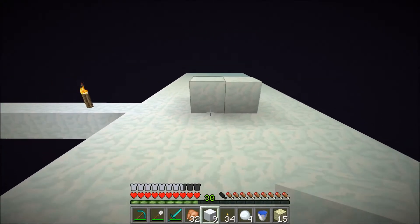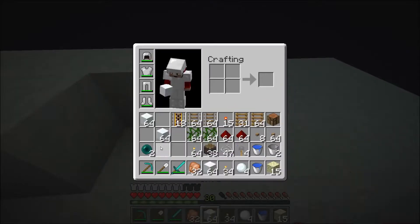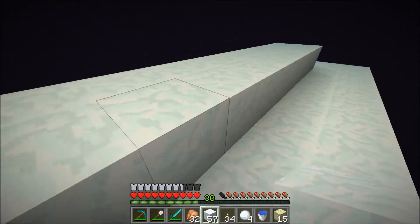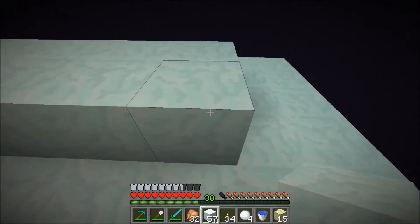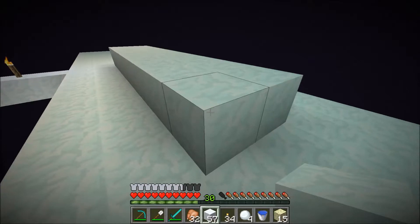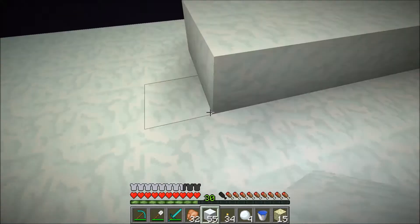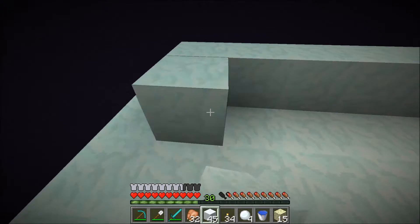Now let's build where the Endermen will be standing on. We can change the materials and colors later in the series, but for now this is good. We're gonna build a 2 by 19 path here — I think it's 19. Let's see: 1, 2, 3, 4, 5, 6, 7, 8, 9 — that's 9 plus that one I counted, so that's 8 — I need to go out to here actually. So I need to do 9 here: 1, 2, 3, 4, 5, 6, 7, 8, 9 — there we go.